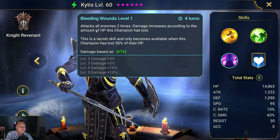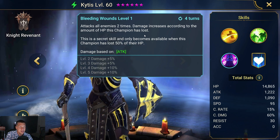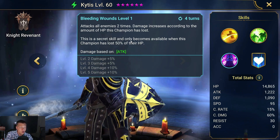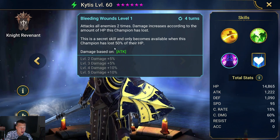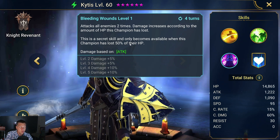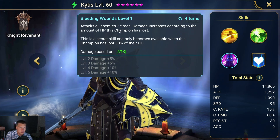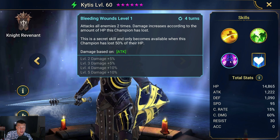His A3 attacks all enemies two times, and damage increases according to the amount of HP this champion has lost. It's a secret skill that only becomes available when this champion has lost 50% of their HP. So he's a hero you'd almost want to let lose half his HP — and then that's a really great ability.